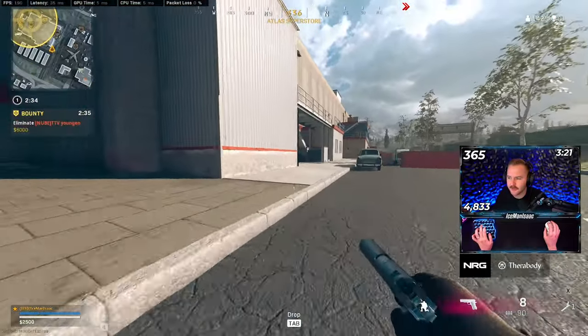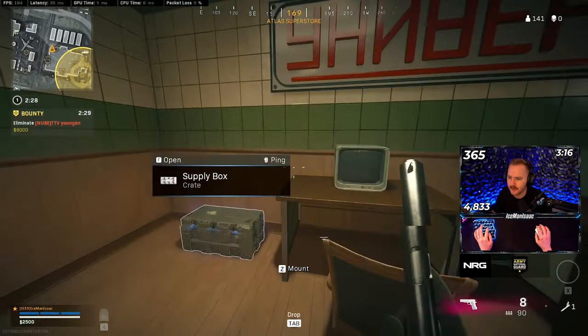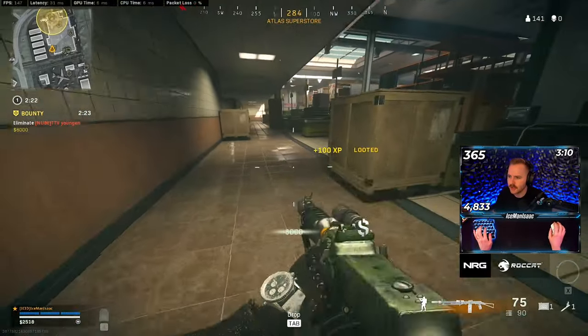Rolling in, we've got gunshots on the back side of Superstore — saw them on our radar. We also had these doors open to our left, front doors. Heartbeat sensor in Super — that's a cheat code.